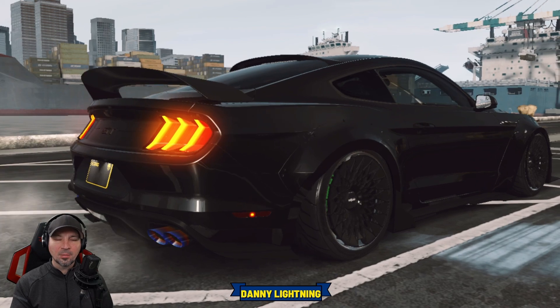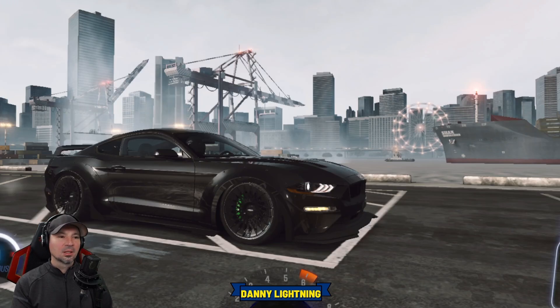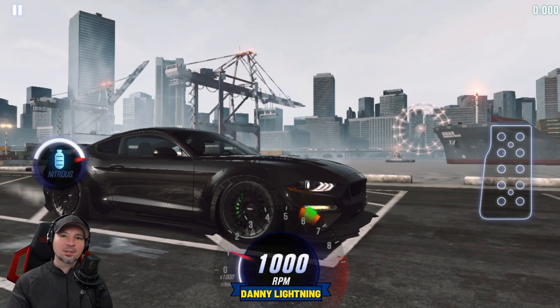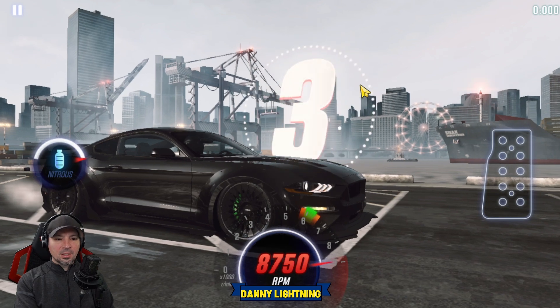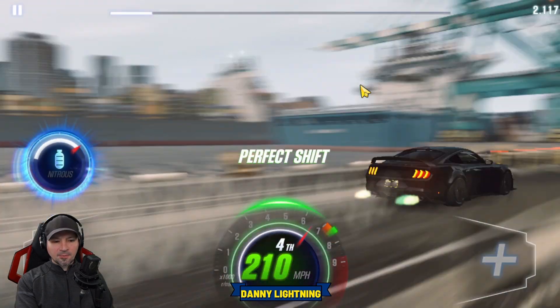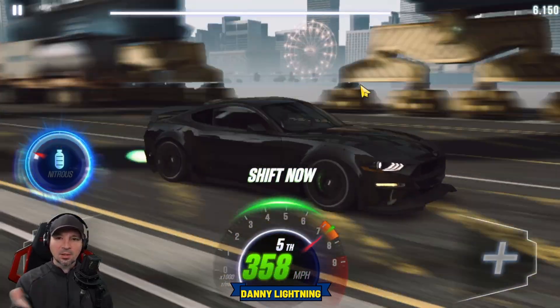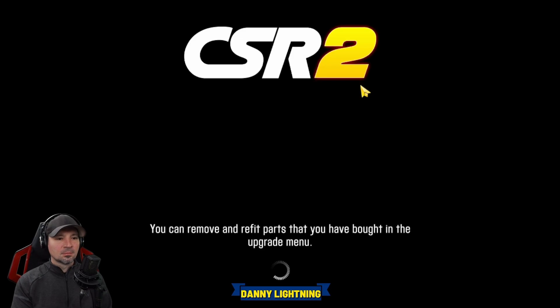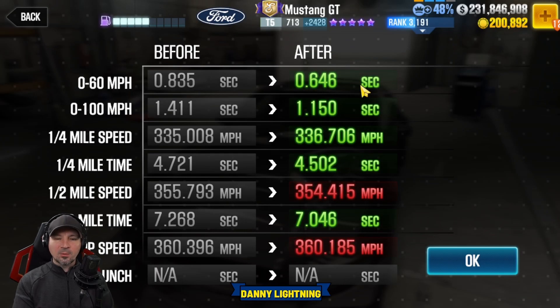When it's maxed out, we're going to let go of the gas just a little bit after number one to launch. Then second, third, nitrous, all the rest of the shifts — try and get perfects. Three, two, one, go — second, third, nitrous, fourth gear, fifth gear. We're not going to shift into six, just go ahead and let it run out in fifth.